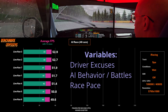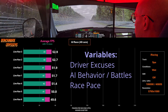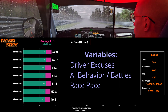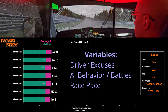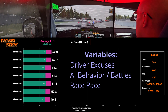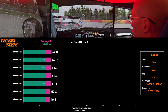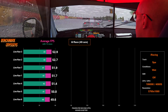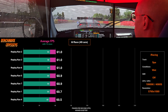The inconsistencies between results come from the variables injected with live racing — that includes driver excursions, like hitting a puddle and going wide every once in a while. The AI also performs differently, and they even set the race pace which could be different from run to run. With benchmarking I think it's critical that the same computational load is placed on each processor or graphics card, and replays provide that consistency.